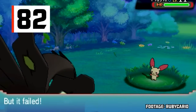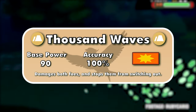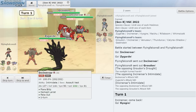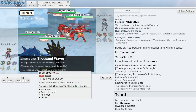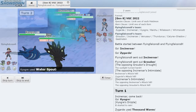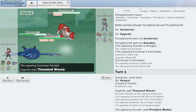Another one of Zygarde's signature moves is Thousand Waves — a dual target 90 base power Ground-type physical attack with a pretty interesting effect. It traps both opponents in for the duration that the user is in battle. This effect doesn't work on Flying types due to their immunity to the move itself, or Ghost types due to their immunity against trapping effects. Trapping can be used to create some offensive pins, such as forcing a Groudon to stay in as you switch in your Kyogre, stopping sun and destroying Groudon in the rain.